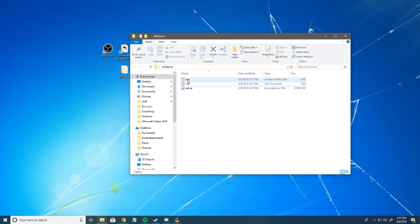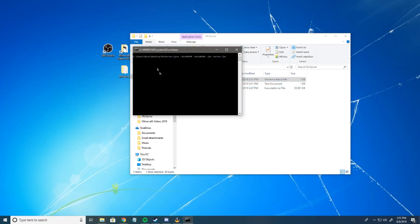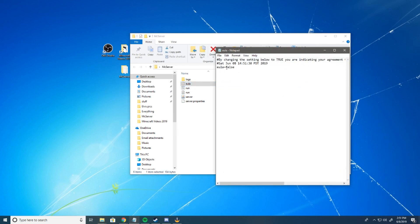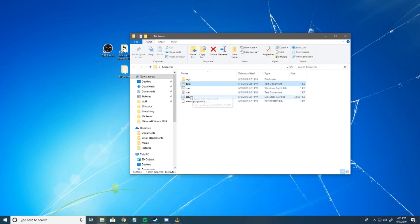Now we'll get this batch file. Run that — and it failed. That's supposed to happen, don't worry. What you want to do is open up the eula.txt file that it created, and type in TRUE — I always put it in all caps just because I've never put it in lowercase and I don't want to.